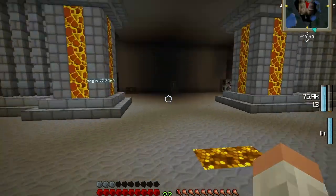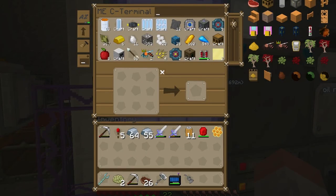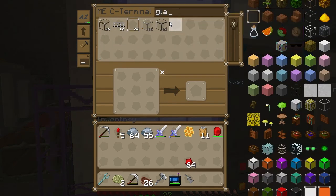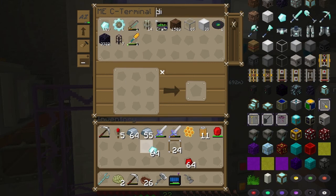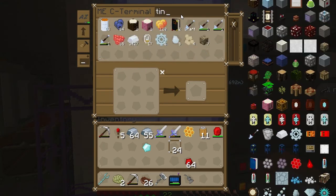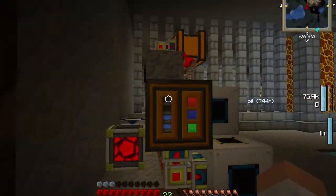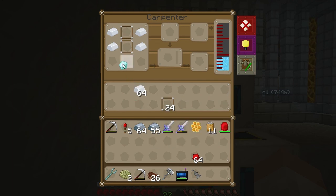Do we have another carpenter over there? We have one - we have two! So what do we need? We need diamonds, redstone, glass panes. Here - glass panes, a diamond, one diamond. And we need something else for the bee-lizer - we need tin. Let's get some tin. Let's place this in here like this.